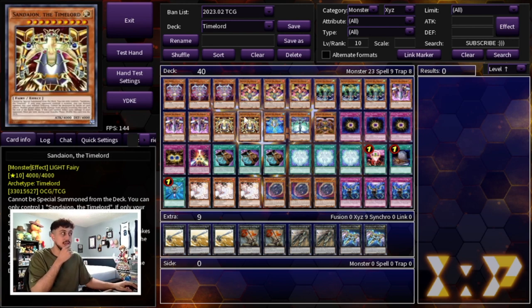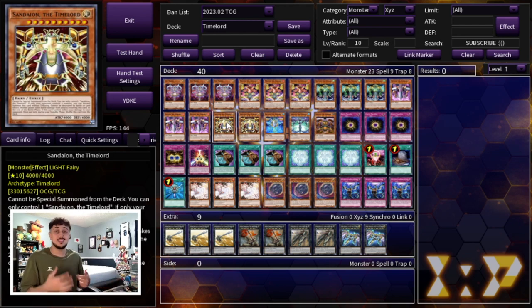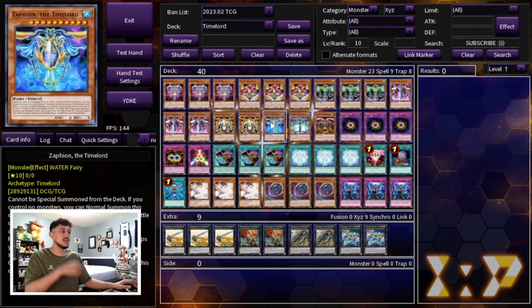We're playing two Sandion. Sandion is one that has 4,000 attack unlike all the other ones with zero attack, so it can't actually be summoned by Time Maiden, but it's still a very powerful card — if it battles you inflict 2,000 damage to your opponent. Just another burn card, and you can see how this can start to add up. You can start burning your opponent in two or three turns, and if they can't get over your Time Lords since they can't be destroyed by battle or card effect, you're controlling the pace of the game.